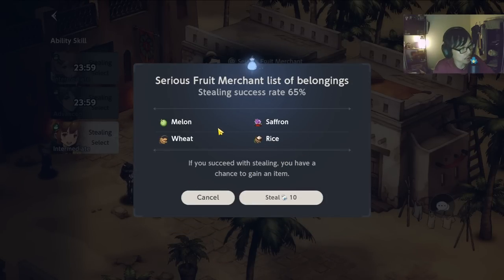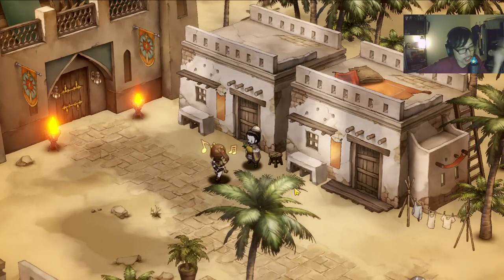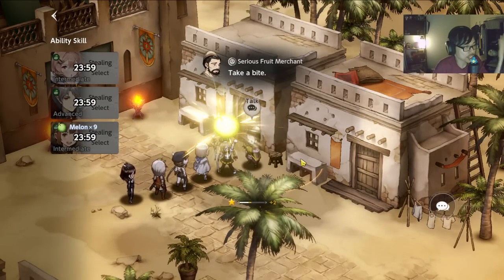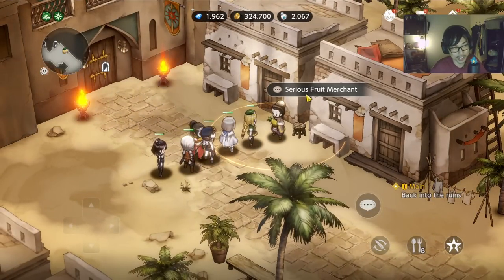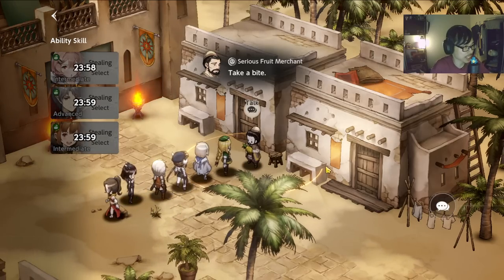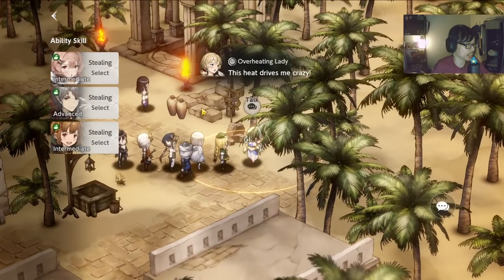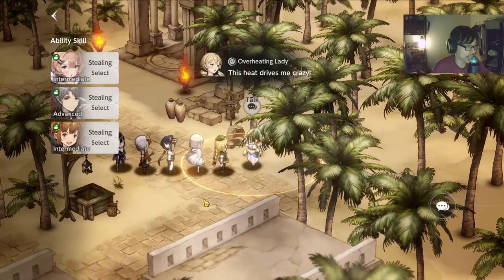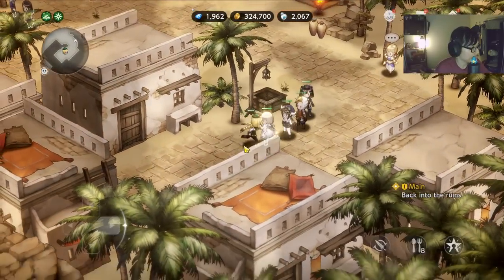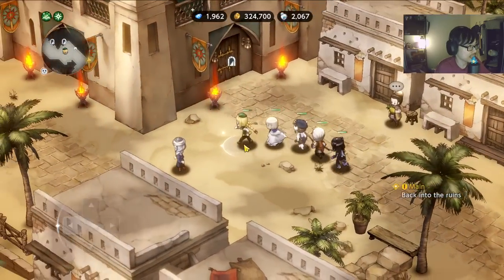Last but not least, rich net is going to steal a different item from the other two — things like melon, wheat, saffron, rice. So ideally, with three characters — Bernie, Andrew, and rich net — you can perform three steals per person. Initially I thought it's three steal per day total, but it's three steals per day per character, per smiley face NPC that you can steal from. So I can go talk to someone else — like this overheating lady — and steal from her as well. Every single city has NPCs you can steal from, including NPCs inside buildings like the tavern.